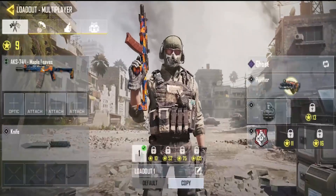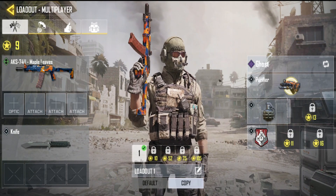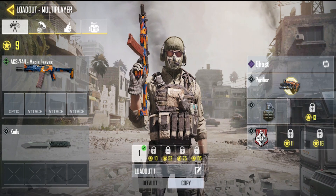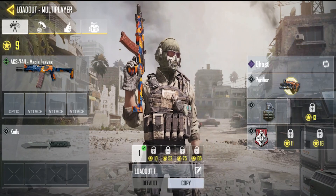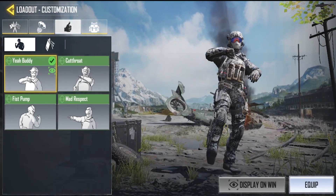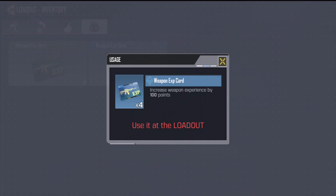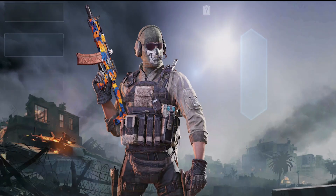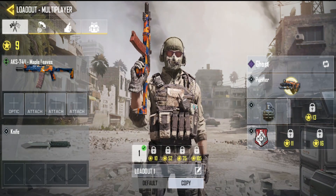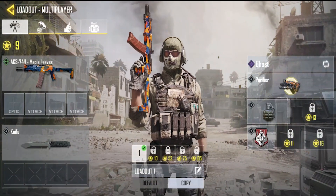In your loadout, when you first download the game you only have one class. You have to level up to unlock more classes. In my one class I've got my AK-S74U with the maple leaves camo, which costs around 800 COD Points. You can customize your battle royale loadout too. There's also a weapon XP card you can use to increase experience points for your weapons, so you can unlock attachments faster.